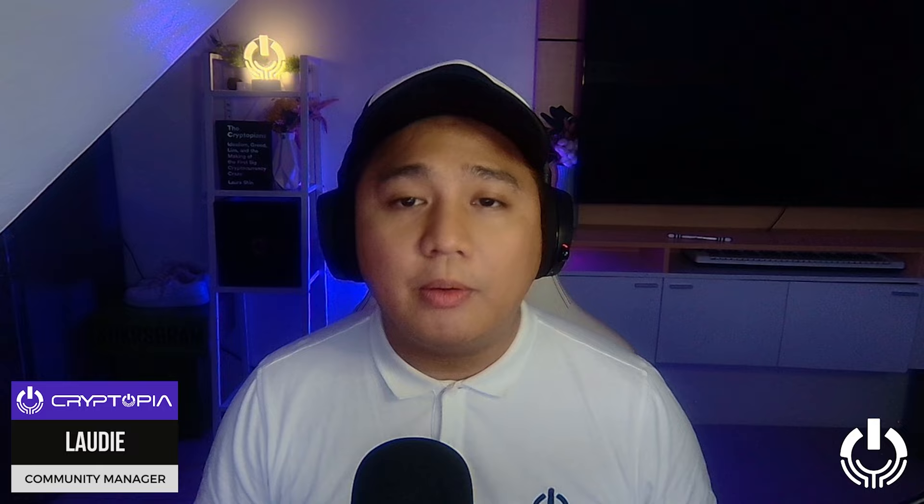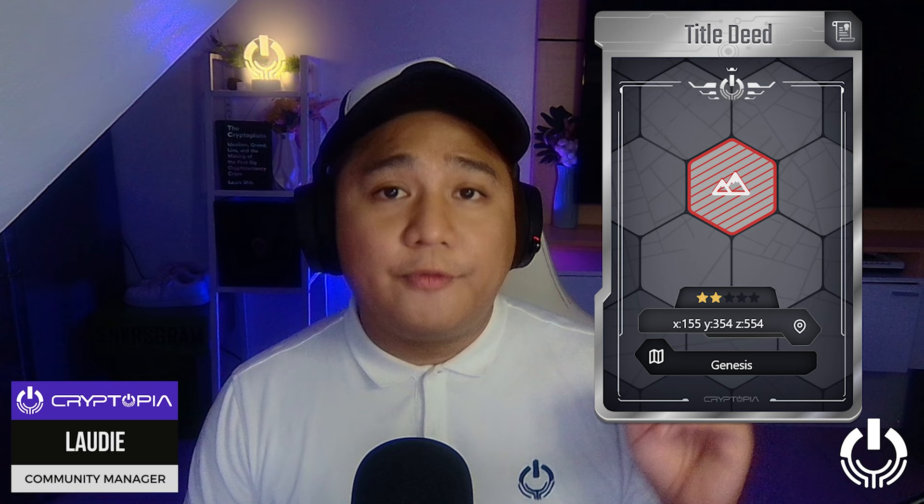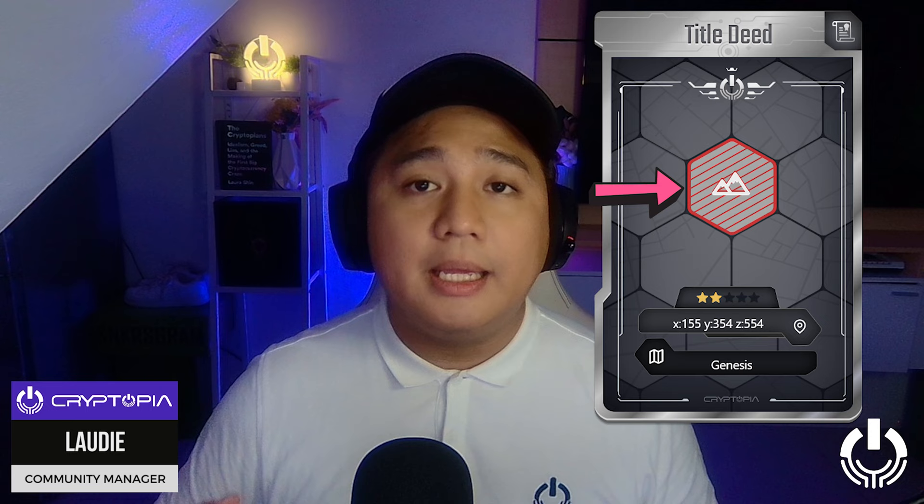Let me go ahead and make it appear here. The first and most obvious element is the logo in the middle. The logo indicates which biome that land tile is from. In this example, it is from the mountainous regions of Cryptopia. Each biome will have its own logo, so it gives you a quick idea of where that NFT is from.